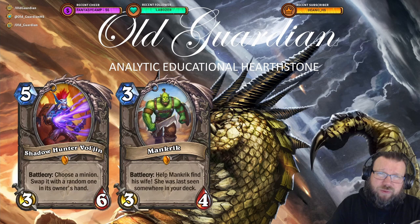Nowadays, if you own a Forged in the Barrens pack, as soon as you go into the screen to open some packs, you are going to be awarded both of these legendary cards. They're uncraftable, so you can't get the dust, but you can get them if you want to play with them. Shadowhunter Vol'jin currently sees play in the best form of Evolve Shaman, and Mankrik doesn't really see play right now, but isn't a terrible card either.